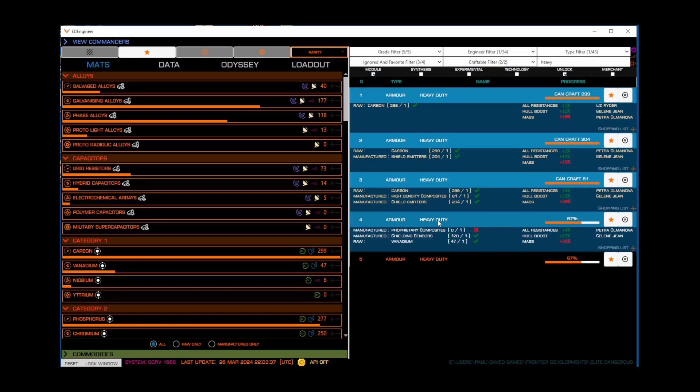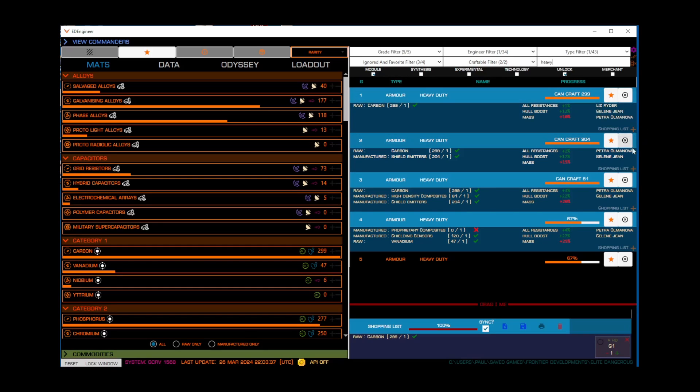Now let's look at how ED Engineer helps us plan this out. For each upgrade you're planning on doing, add those grades to your shopping list. So I'll add grades 1, 2, and 3 here. Now let's account for the multiple rolls that I'll likely need to make for these upgrades. Go down to your shopping list and increase the numbers for each grade accordingly. We'll add 3 rolls for grade 1, 4 rolls for grade 2, and 6 rolls for grade 3. So for these 3 grades, I'll need 6 high density composites, 10 shield emitters, and 13 carbon — all of which I have.